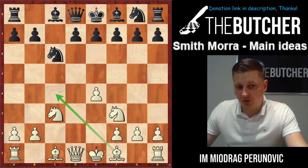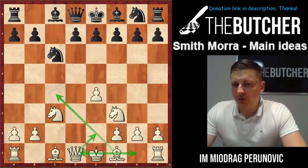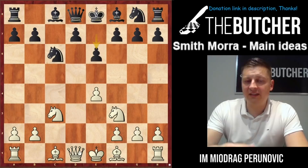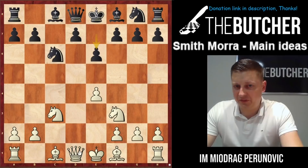So the bishop goes to c4, you castle short, then queen to e2, and your rook from f1 goes to d1. Those four moves represent one of the most important ideas of the Smith-Morra. Most guys play e6, which makes sense because we intend to put our bishop on c4.